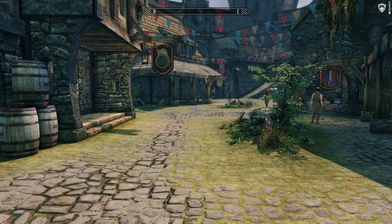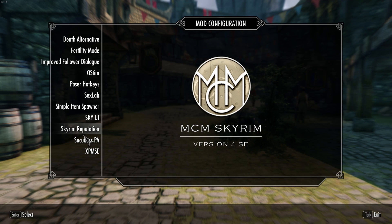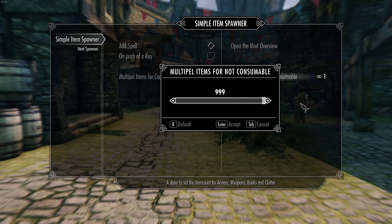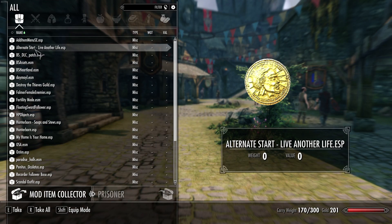Now I'll hit the key again to show you a plugin that has something in it. First I will show you the second slider — you have multiple sliders: one for consumables and one for non-consumables. You can switch this up to, let's say, two, and then hit the key.